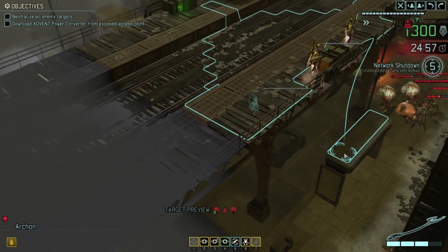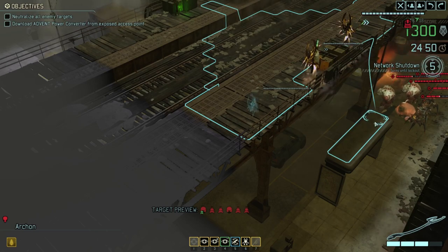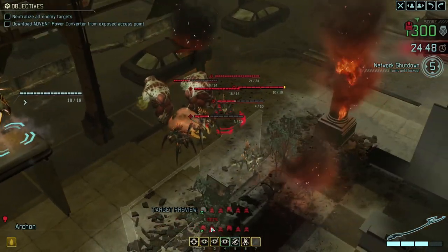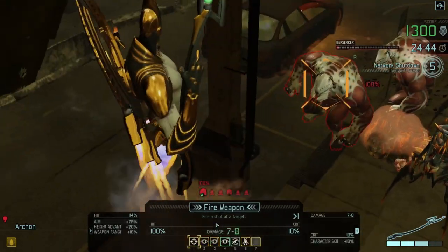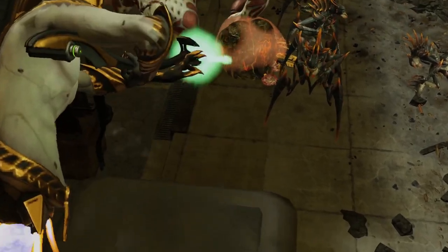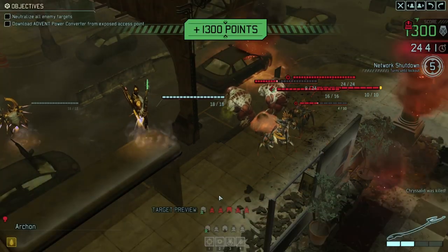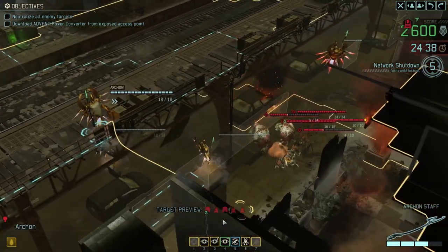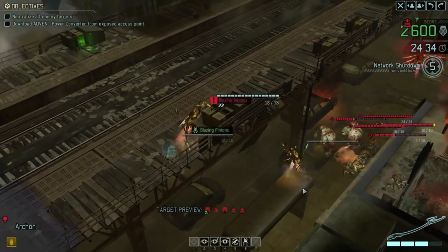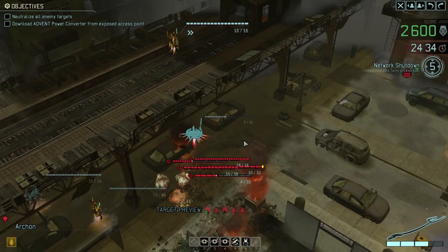I could put him on top of this bus stop and he'd have a good view of basically everything, but the chrysalids would be able to jump up next to him. We need to do damage this turn. There's an injured chrysalid — let's take it out. There's still a cluster of them with a chrysalid cocoon in the middle, so let's drop another Blazing Pinions on it. This gets this guy up in the air and out of the way for next turn as well.